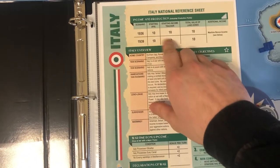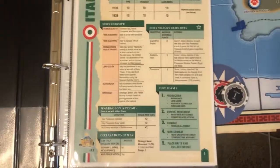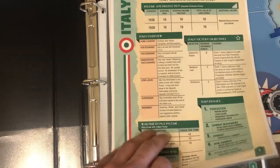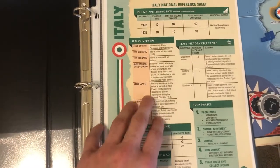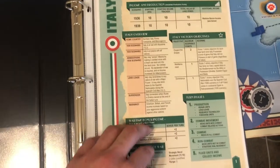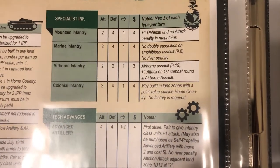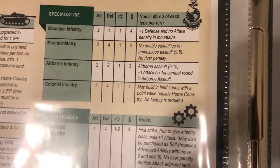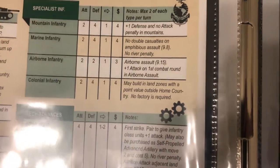Starting with the Italian reference sheet: Italy starts at its full income of 10 — that's all they have. They have no peacetime income modifiers, so don't worry about the Americans or anything like that. Read all this information — it is super important, especially the victory points. In terms of Italian unique units, there's only the Colonial Infantry, which is basically an infantry that can be built outside of the home country without a factory, but costs one extra dollar.